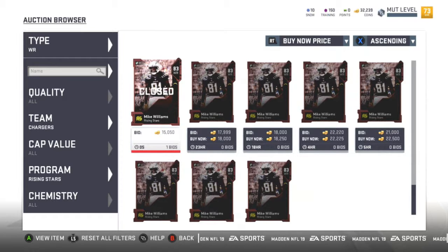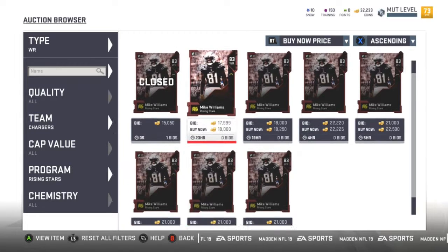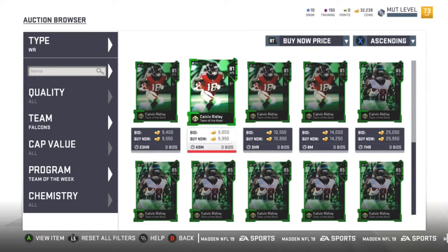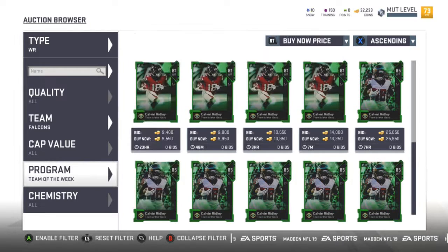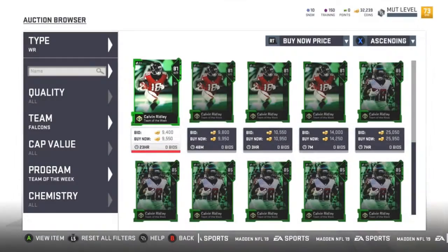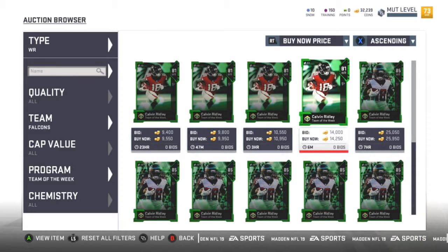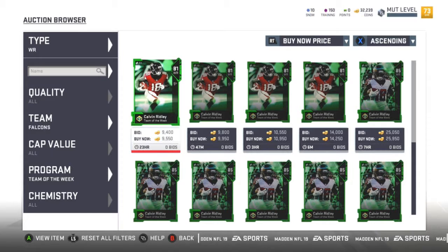Just found another one in Rising Stars — and the Chargers one just sold for 15k. They sniped it right in front of me, terrible. I almost had it, just didn't click fast enough. Let's keep pushing and looking. Over in Team of the Week — I might try to corner the market. Calvin Ridley, Calvin Ridley, Calvin Ridley — next is 14 and 25. Maybe buy these three and put them for 20k. Actually, we still have one listed for 9,500 coins so can't really go that route. Let's continue to look for other players.